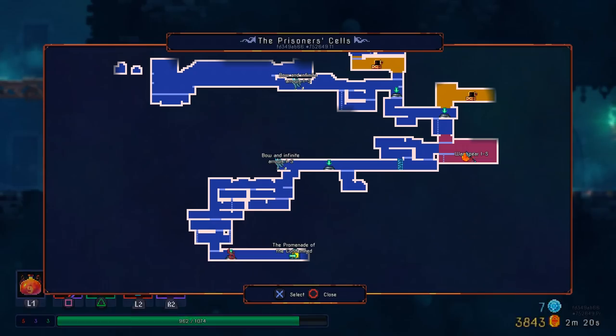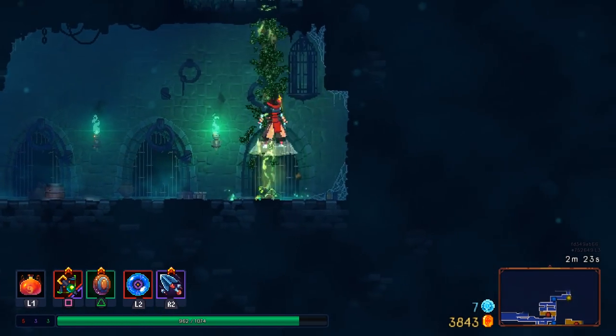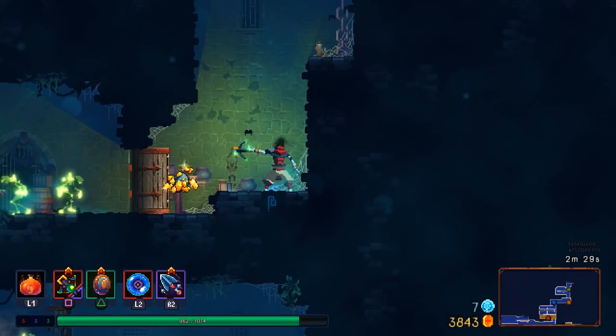Let the poison cloud it creates do most of the damage. If there was any way to get a piercing shot on this, that would be really useful. Hard to say though, because I doubt that's going to happen. It's a poison-based weapon, so why not check out a little bit of Toxic Sewer action instead of going through the old traditional promenade?